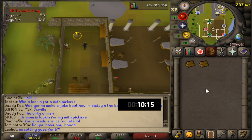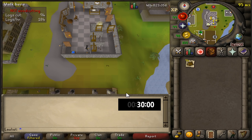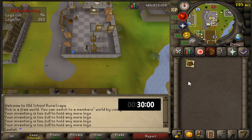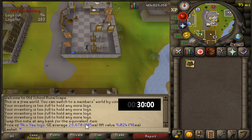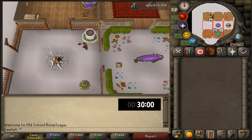So this guy was asking if I had any bonds and I told him I was cutting yews for bonds — times are tough out here. After 30 minutes of cutting yew logs in free-to-play here in Edgeville, we managed to get 94 yew logs, worth a whopping 28k. We can pretty much double this to get our hourly rate — pretty good. We also managed to get 16,400 woodcutting XP.